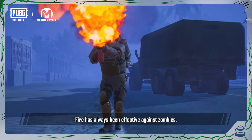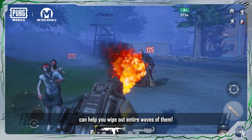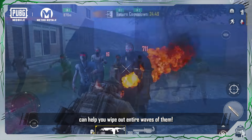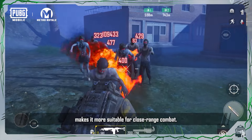Fire has always been effective against Zombies. This weapon's strong frontal firepower can help you wipe out entire waves of them. The Flamethrower may be powerful, but its short range makes it more suitable for close range combat.